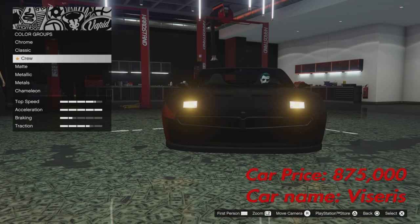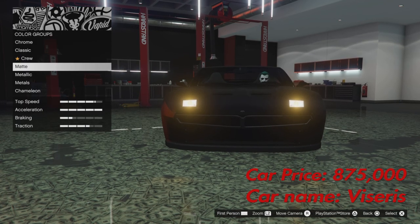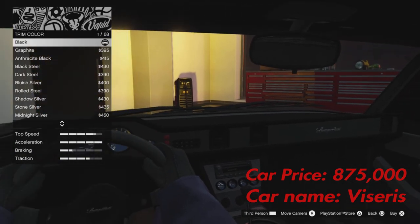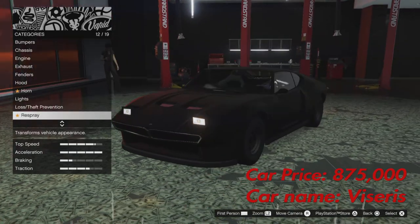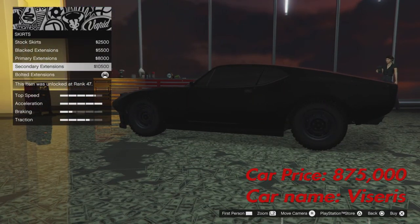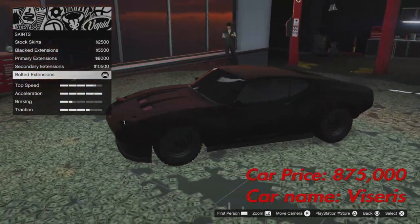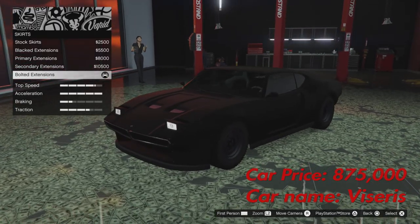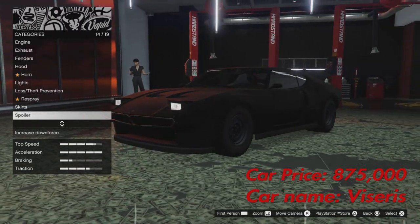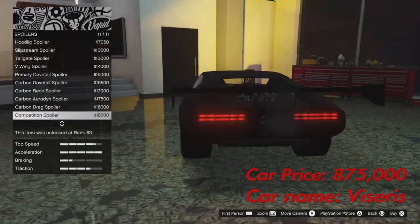If you go to the LS Car Meet, you can make the headlights yellow or a goldish color. For paint, obviously you want Matte Black for primary, Matte Black for secondary, and the trim color as black as well. If you want to add your crew emblem to the Batmobile, you can. For skirts, you want the Bolted Extensions again — it gives that unique armored look.